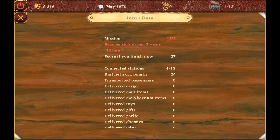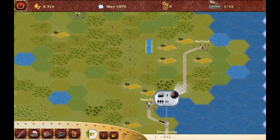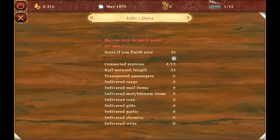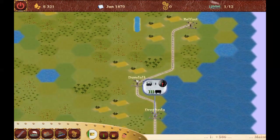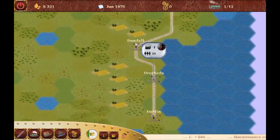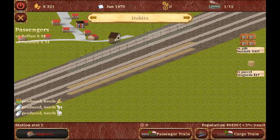Your final score will pretty much be calculated from the cash you have — 316 points and that's not up-to-date. Look, 32 points. So let's try to make as much cash as we can. Look here, there's a present in Dublin. Gifts are always nice to have because they yield quite a lot of money.